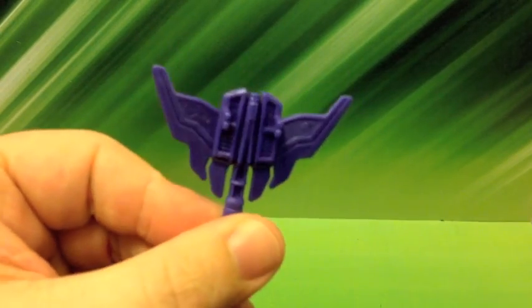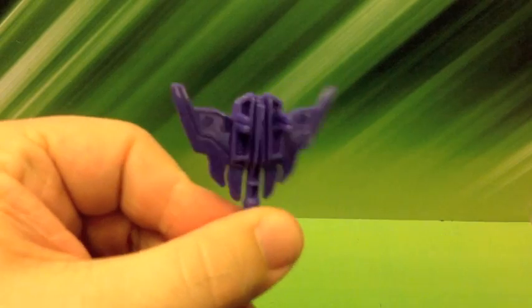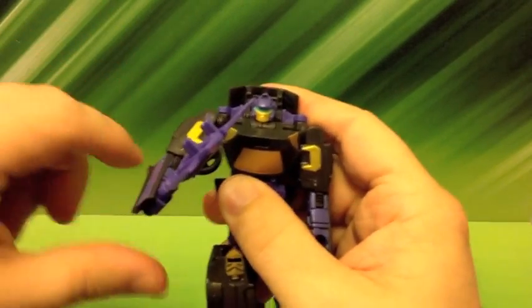He comes with this cool little axe thing, and it's got some tabs on it because that, again, is part of Menasor's chest piece. And he can hold it like this, out of his hands, and it goes choppa choppa chop.